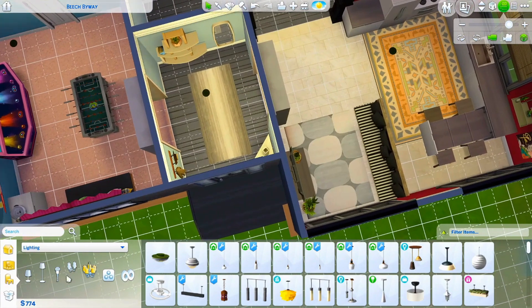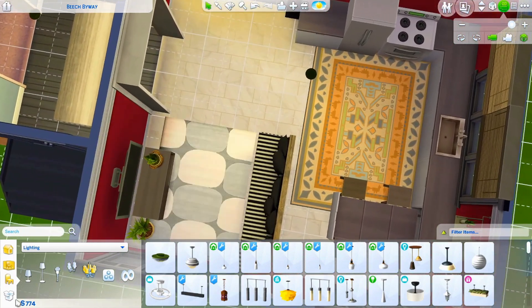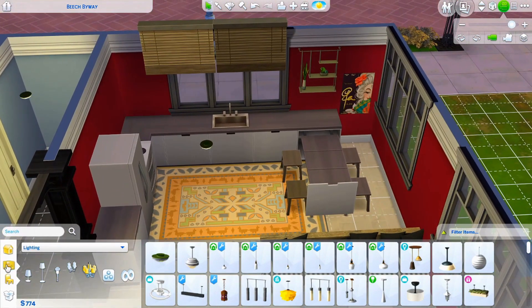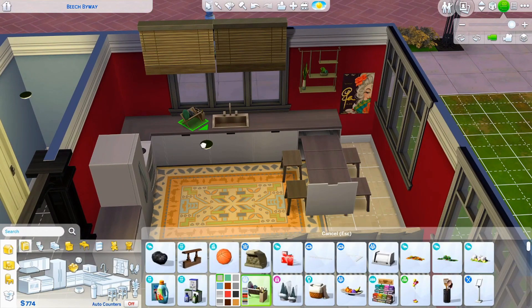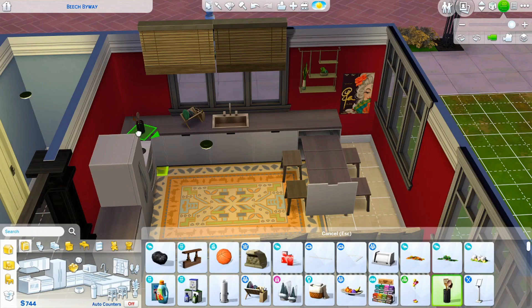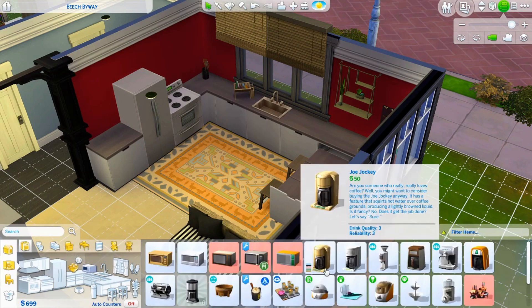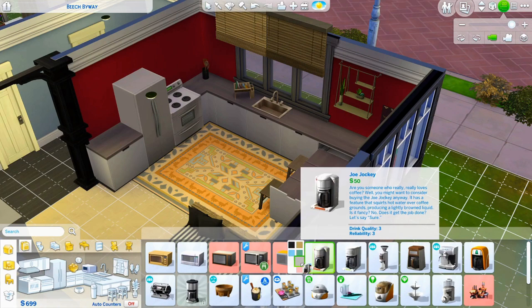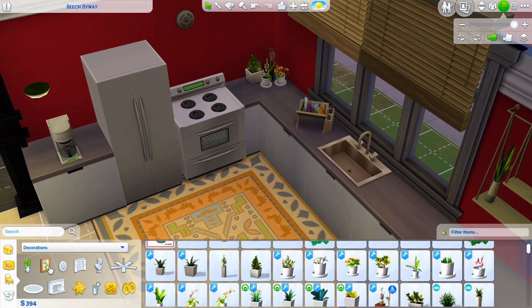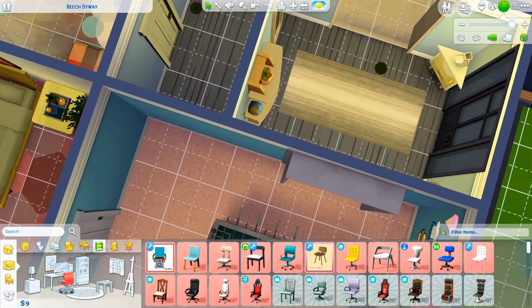We have 774 simoleons left. Let's see if we can add more to the kitchen since it's looking sad and lonely. Adding some kitchen items, placing some spoons, and checking if we can afford a coffee maker — yes! Grabbed a Joe Jockey coffee maker. Adding some plants and wall art in the kitchen. Looks like I'm done with the challenge!